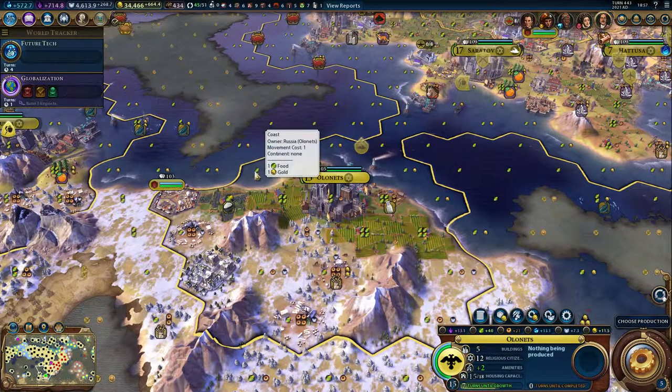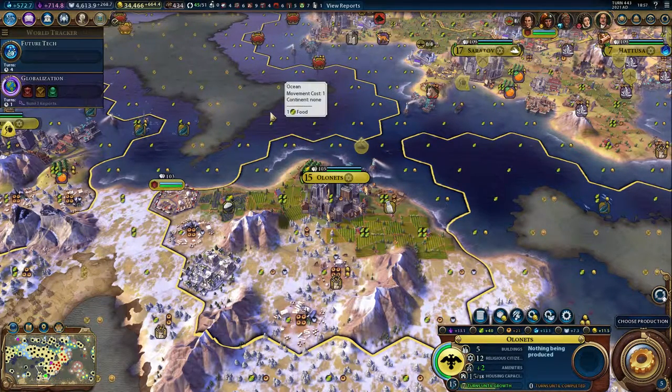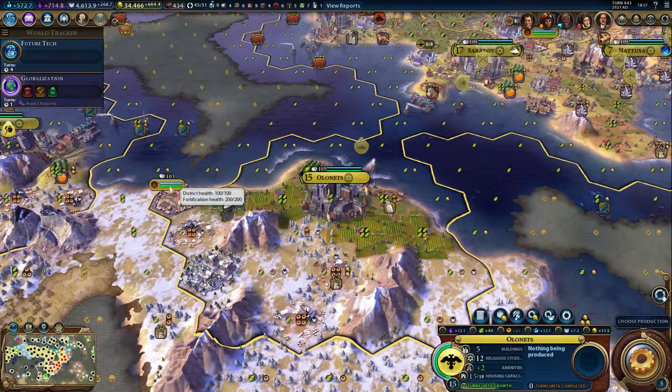Welcome to Civilization VI. I'm Magican, and I want to show you this time about the Encampment District.